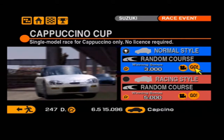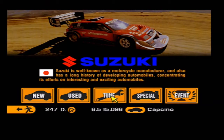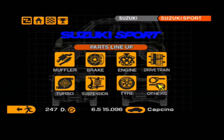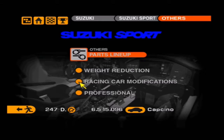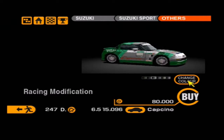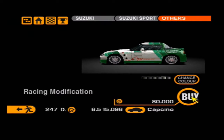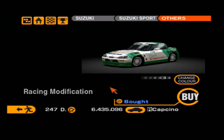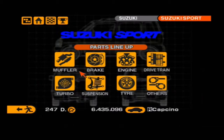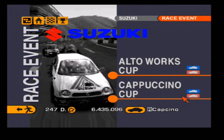Let's go ahead and racing modify our little Cappuccino. Not the most interesting thing in the world - but it looks kind of cool as a race car. Fun fact, this car later actually became a racing modifiable vehicle in Gran Turismo 5 and it also looks pretty good on there. Anyways, time to do the racing style race.